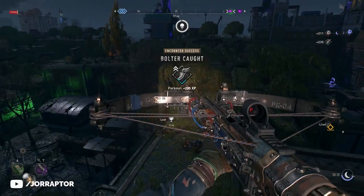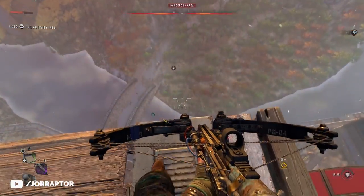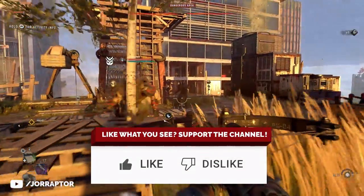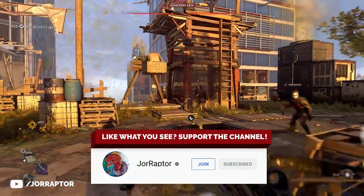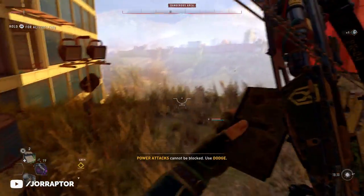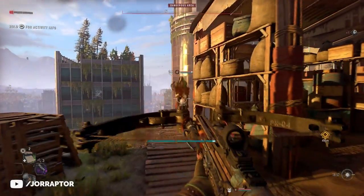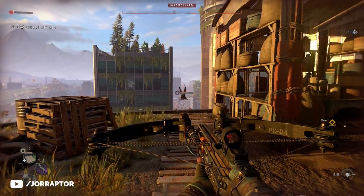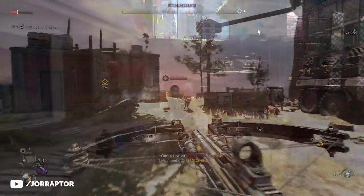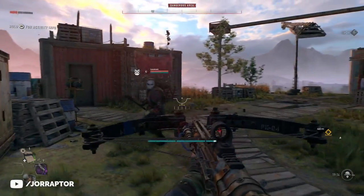By far the best bolt is the impact variant. With it you can blast enemies away, so line up shots perfectly to send enemies flying off high rooftops. You can be campy and hit them one by one as they climb up a ladder. You can also send enemies crashing into each other, which deals damage and can kill them. Keep an eye on environmental traps and blast enemies toward them for an instant kill — and you can still loot them afterwards.